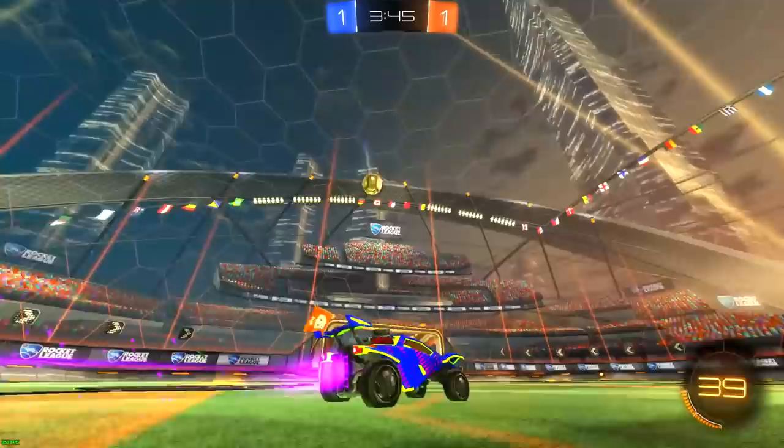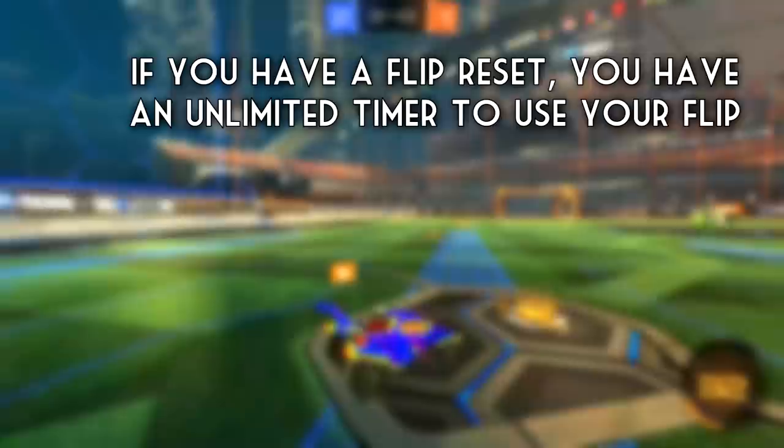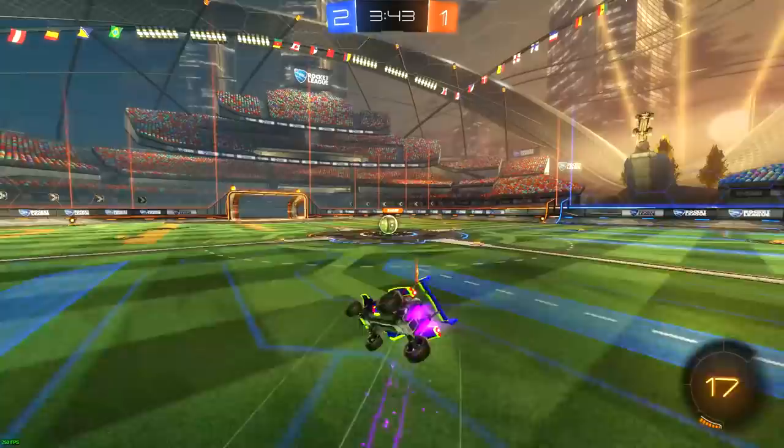Normally when you jump off of a surface such as the ground, you only have one and a half seconds to use your flip. This is why flip resets can be so advantageous — when you jump off a surface the defender knows you only have one and a half seconds to use your flip, but when you fall off a surface or have your flip reset, you can use your flip at any given time, making it really hard for the defender.